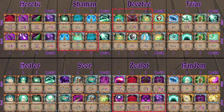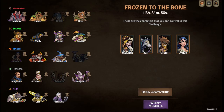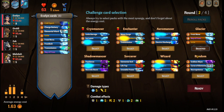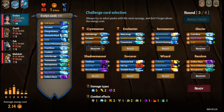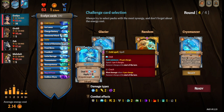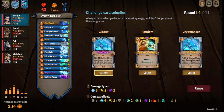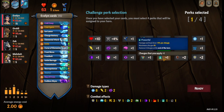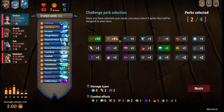Let's go in and do an example draft and probably the first fight as well. Evelyn was Glacier, then re-rolled the packs for Necropotence and Cryomancer. We're picking Cold Snap so we can pull back out Blue Shatter and double shatter. We'll go cold HP since she's at the front, then speed.